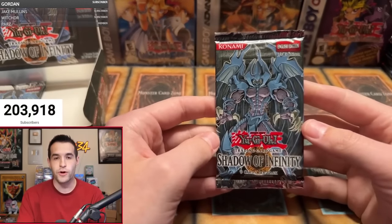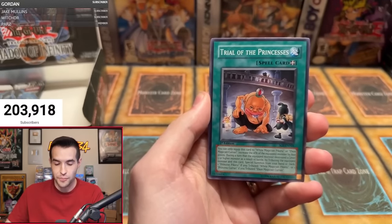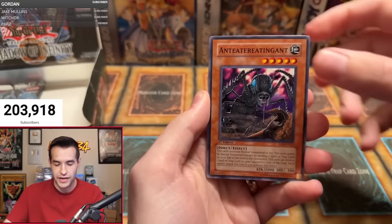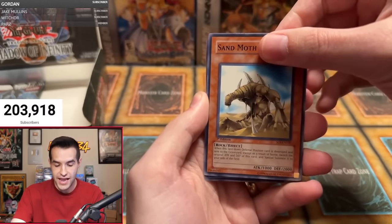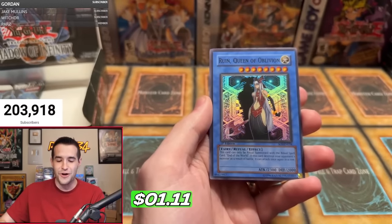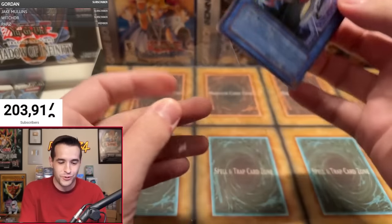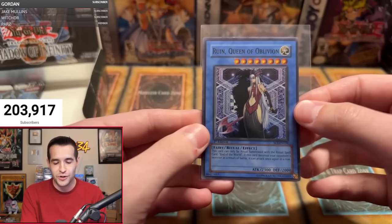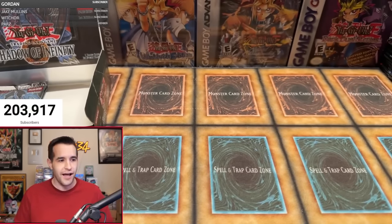We only have five foils — what is happening? We've got to pull something here. Send the luck in the chat or in the comments. The drama has really heightened here. Hero Kid, we need Sacred Beast. Trial of the Princesses, Ancient Gear Factory, Anteater Eating Ants, Machine King Prototype, Beals Frog, Symbol of Heritage, Sand Moth — and it's finally here. It's a Super... no, not a Super. That means we probably don't get an Ultra in here, which means much lower chance of getting a Sacred Beast. Are we really not going to get one today again? How can I open like six boxes of this set and we cannot get a Sacred Beast? It's crazy.